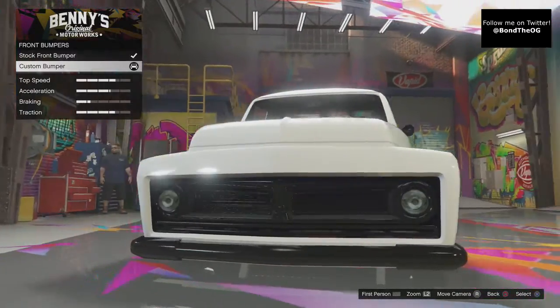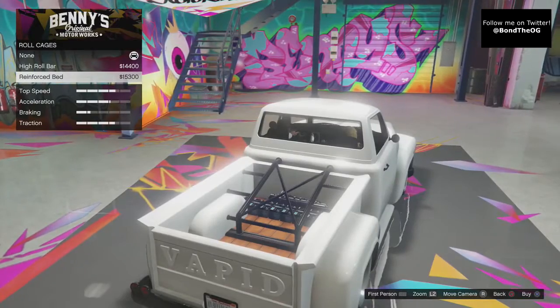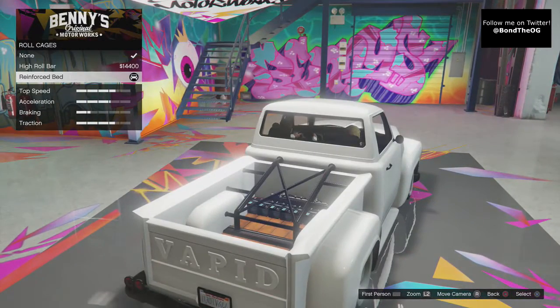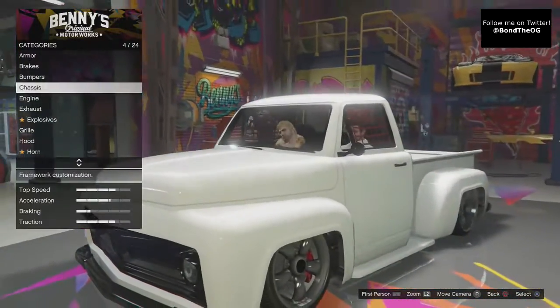Custom bumper — we're going to slap that on because it takes away that little bumper there. Chassis, roll cage, reinforced bed — we're going to get that in, I don't know how much that was, like $15,000. Safety net — make it look like a race car, why not. $2,000 for that.